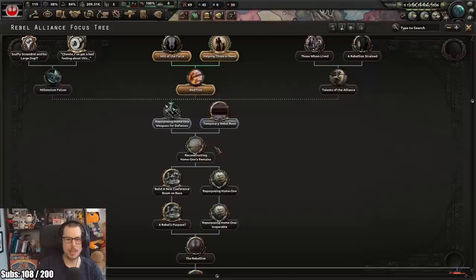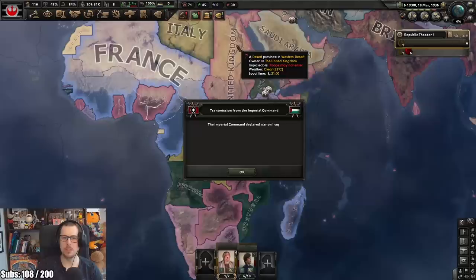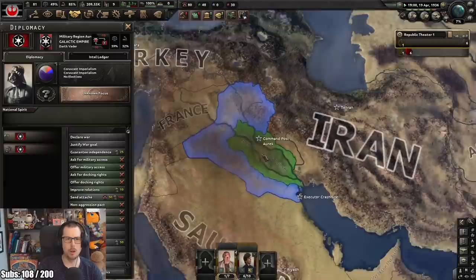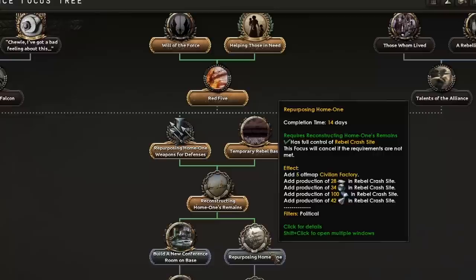We can repossess Home One weapons for defense, or we've got a temporary rebel base - let's do the temporary rebel base until we can get Home One up in the air. The Imperials have declared war in Iraq. Naughty boys. The Imperium looks like black mold.